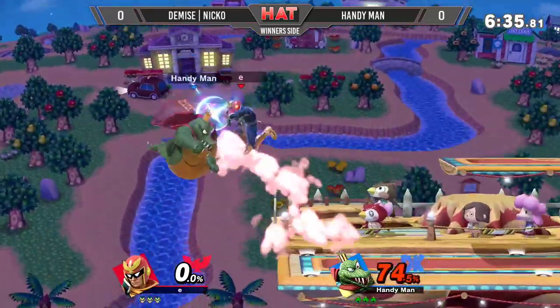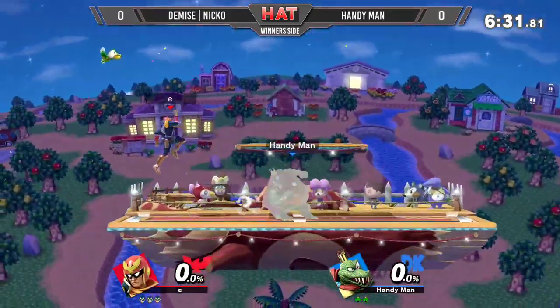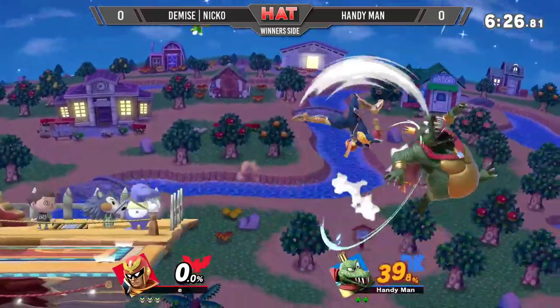So how is K. Rool going to get something started? Because in this matchup — first hit a nares into the knee, that's going to be a zero to death, but that's alright. Because in this matchup, once K. Rool does get something started, it can actually be kind of tough for Falcon to get out.